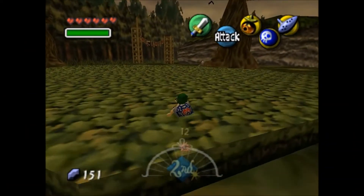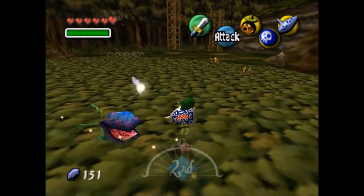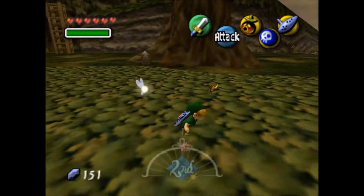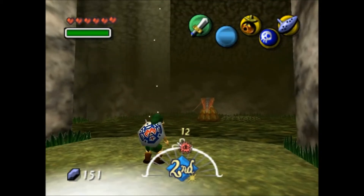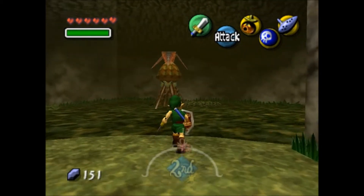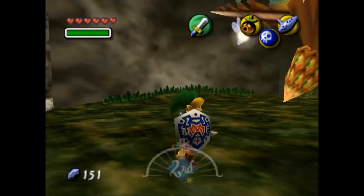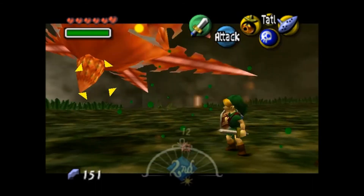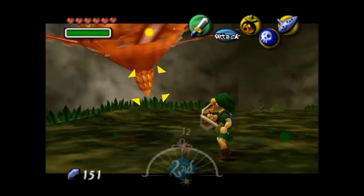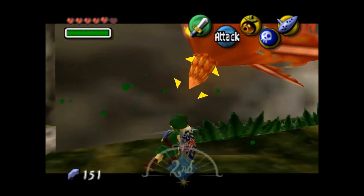The next piece of heart you can get is found in a hole by the entrance to the northern mountains — Milk Road. You can find the hole by following where the butterflies are hovering above. Just be careful of the bird — that's all I can say. And then you come in here. This is the only place — fun fact — that you can ever find a poe in this game. They were abundant in Ocarina of Time, but in Majora's Mask this is the only one. Just fight it, and once it's dead, you'll get a piece of heart.